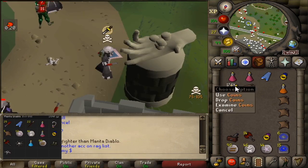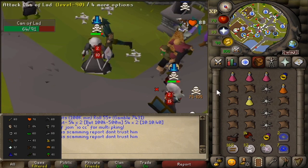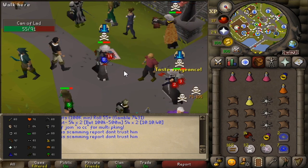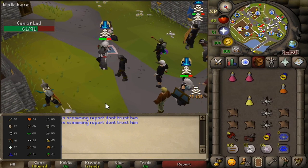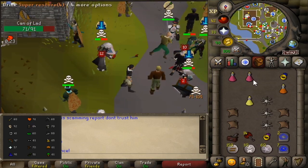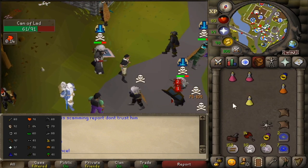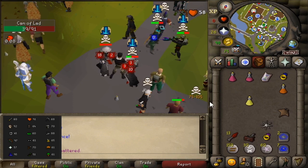204k in items, 176k in cash. New fight with can of lad, 90 combat with 97 range and a glory, so I should have a DPS advantage even though she has the ava's assembler. There's a dark bow, could have been bad. Low food, I'm gonna have to go for a ballista spec here just to get my spec off in time.